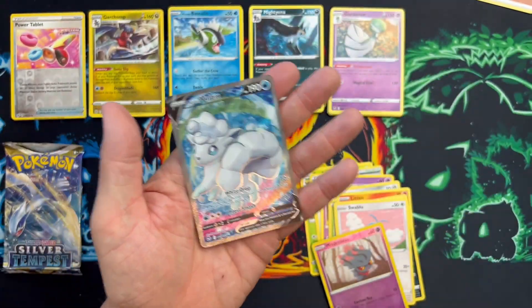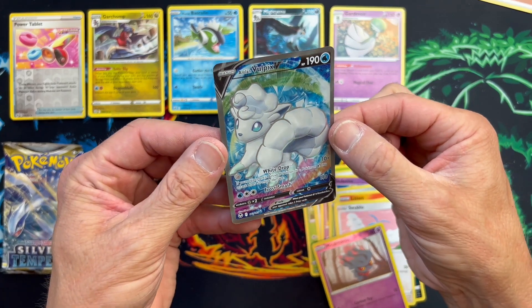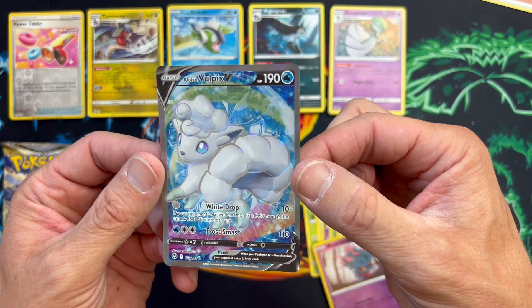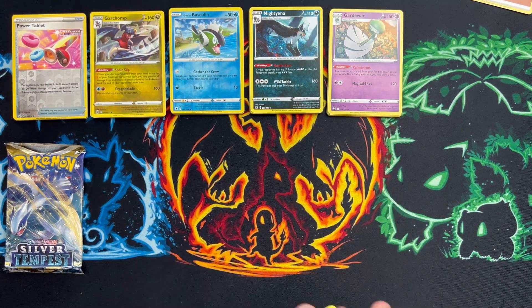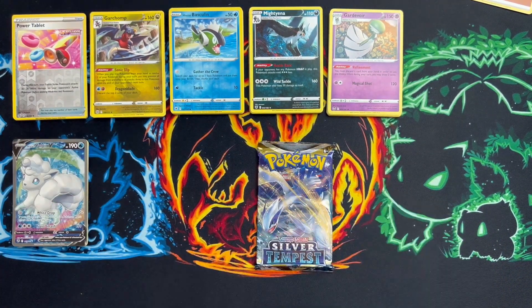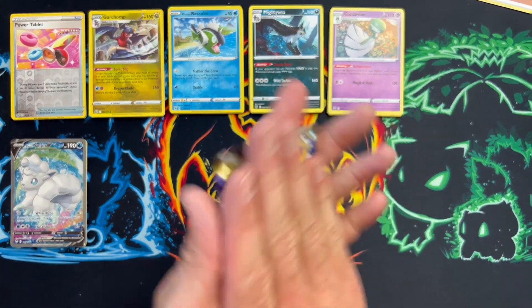Oh look at what we got — we've managed to pull ourselves a full art Alolan Vulpix! What a beautiful card. Thank god for that — I was starting to stress in a major way!